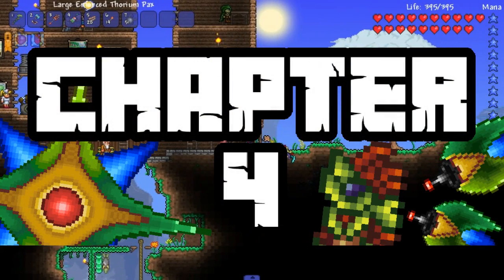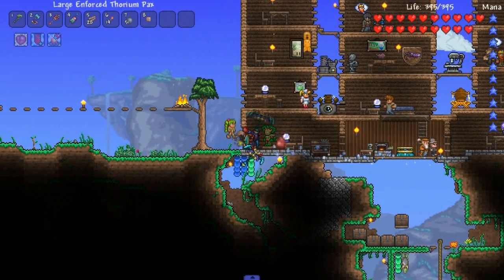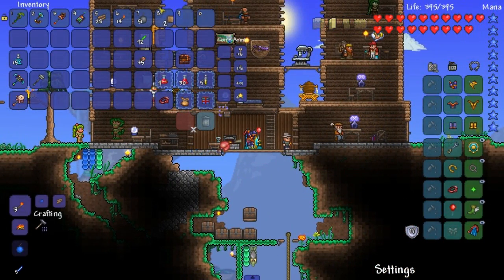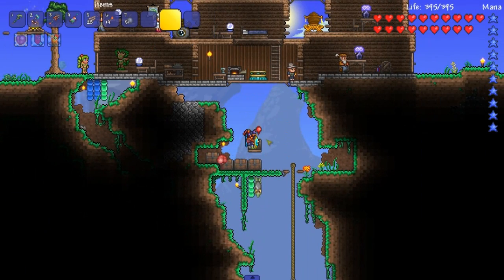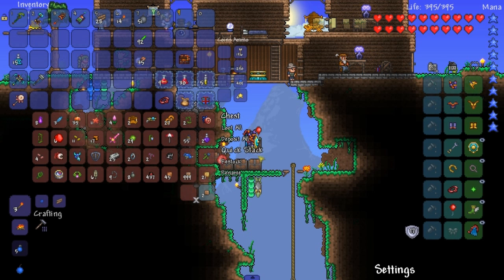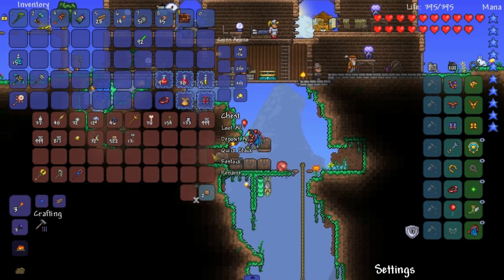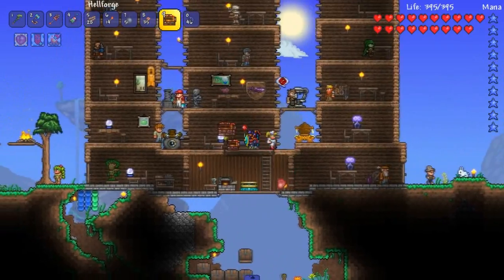Welcome back everybody to modded Terraria. We are here in the summoner v2 world. We got some stuff to do - we're gonna make a summoner weapon and try to fight Skeletron. But first let me attempt to make this weapon; it's made from the hellforge and then obsidian something like that. There's not much information on everything from Thorium and Tremor so I don't know exactly the small summoner things, but I'm trying my best to figure them out.